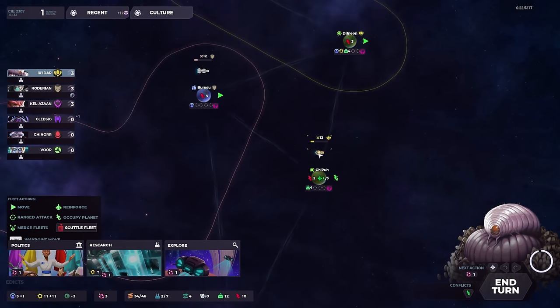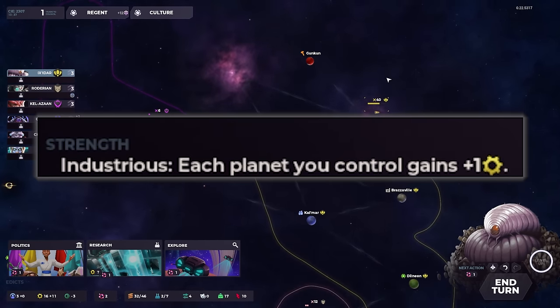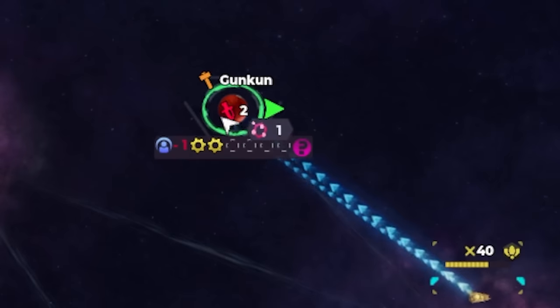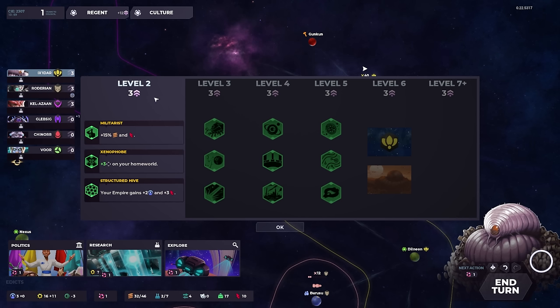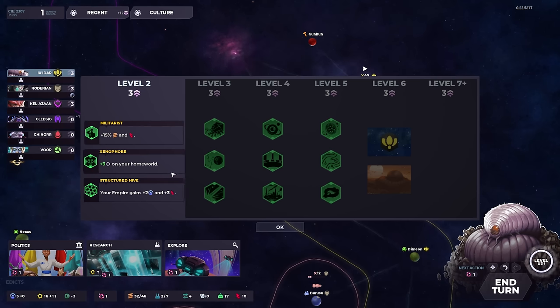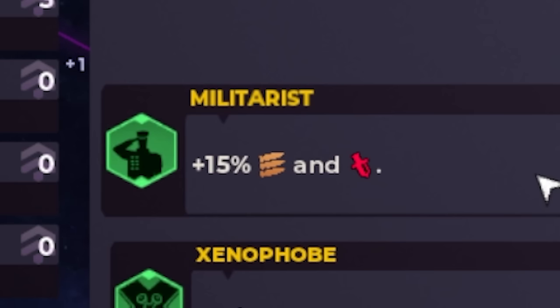The big benefit of the hive mind is that they absolutely love to expand. They just love expanding everywhere they can, so we just want to take as many planets as possible, because that's essentially their game plan. Our hero in the bottom left also leveled up, which we get for doing various things — for example, by having more star systems, we get plus one XP for every two star systems. By leveling up we get to choose essentially a talent: structured hive, xenophobe, or the obvious choice — militarist.